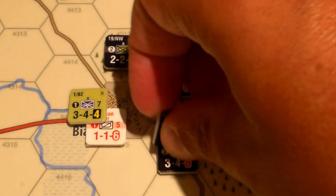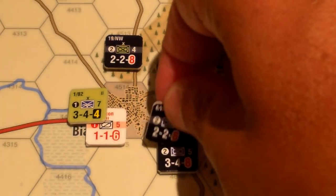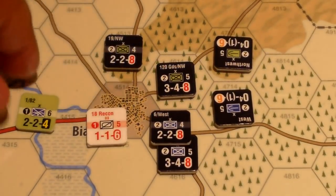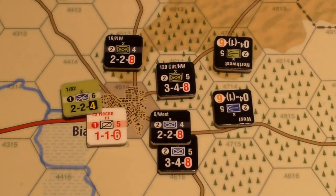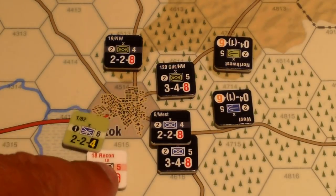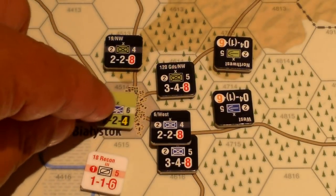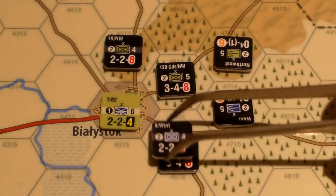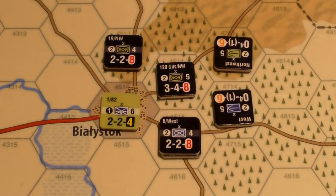The lead Belarusian takes a loss, the lead allied unit takes a loss, and there's one more loss needed — it has to be the Poles, since the Americans have better strength and efficiency rating defending in an urban area. Unfortunately the 18th Polish Recon is destroyed.